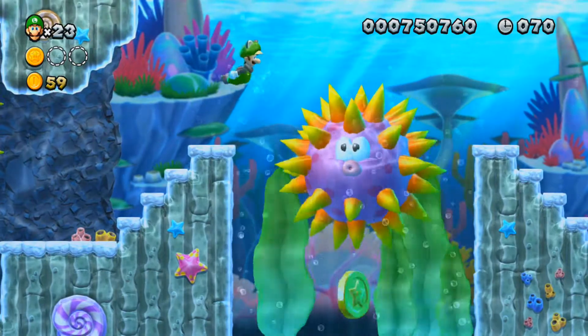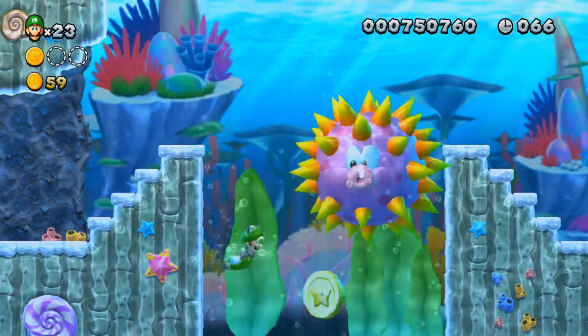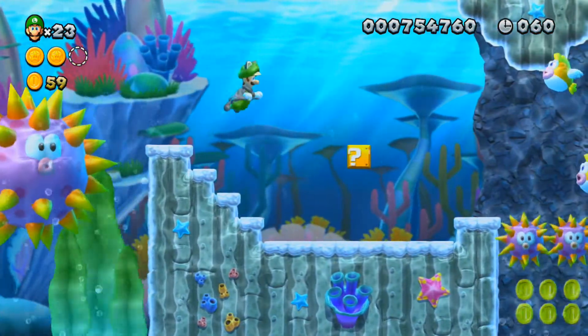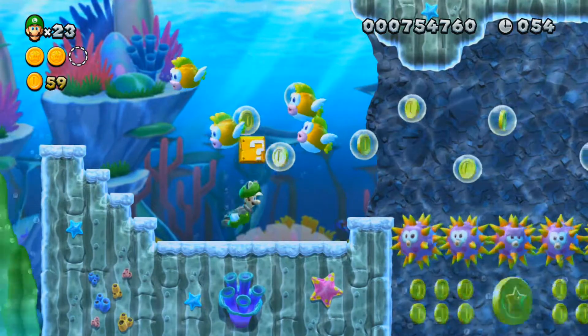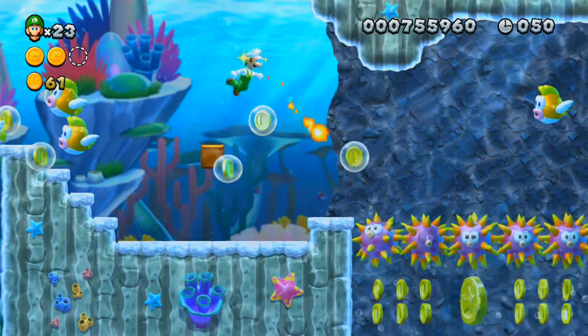To get the second star coin down here, you have to wait for this guy to move and keep swimming. Okay, we got it. That's how you get the second star coin — even though it didn't sound like there was much skill, because I really just flat out sucked there. But at least I showed how to somewhat do it.